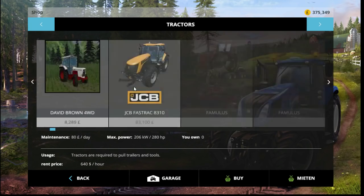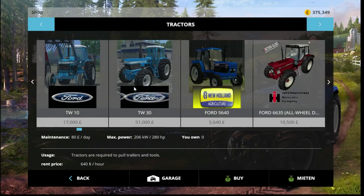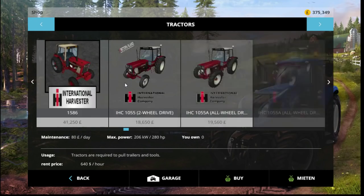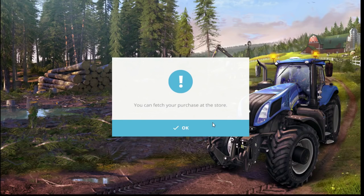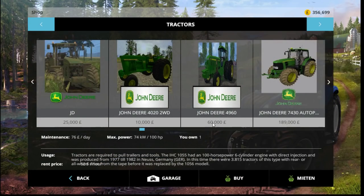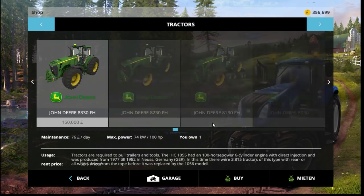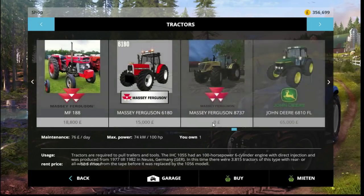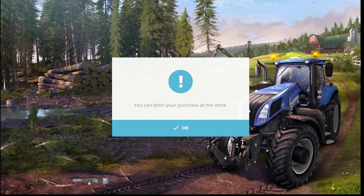So we're gonna go for a few tractors that we don't normally use — well, I'm going to try to. I can't really go for anything too big as it's a very smallish map. I think we'll have a two-wheel drive International and something else — yes, the Massey Ferguson 188, we'll have that as well.